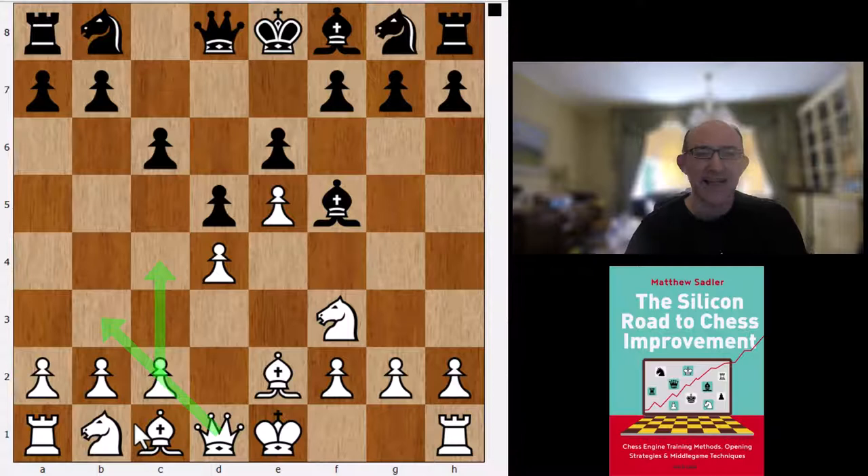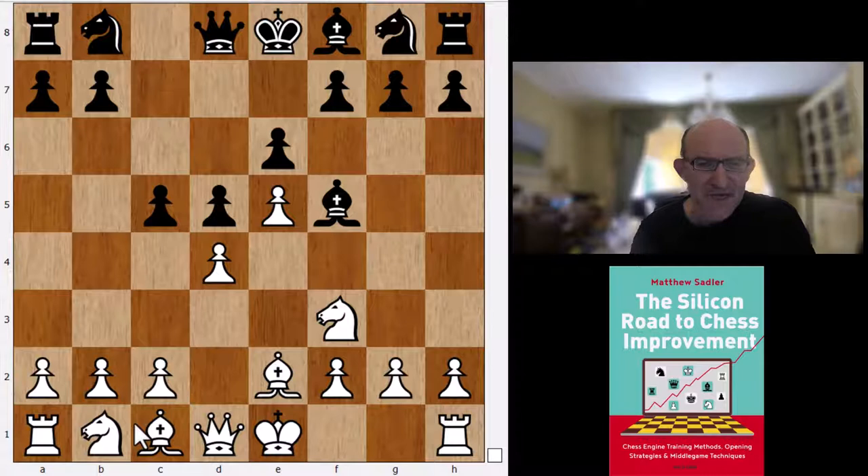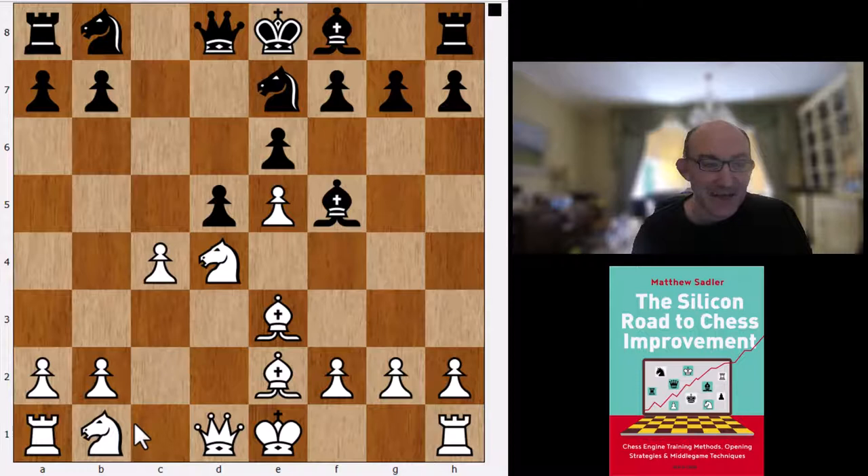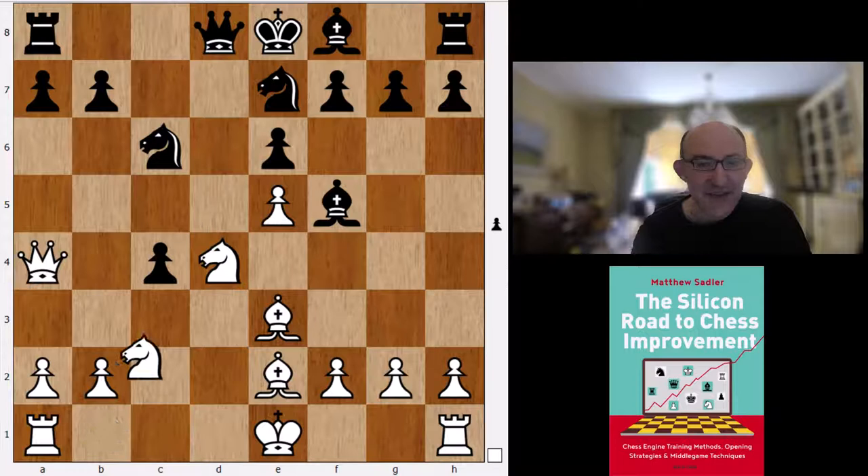What does Komodo Dragon think? It goes for a very big main line — this has been seen many times and actually follows 20 moves of theory. It's a kind of evolution of the Short system. White plays Bishop to e3, black plays c5, and then white just hits with c4, striking the pawn on d5 and also opening b3 and a4 for the white queen to attack some light squares. Knight bc6, Queen a4 — all well known.